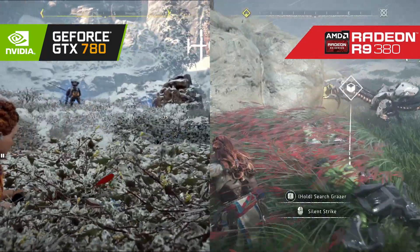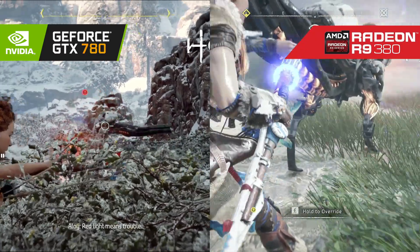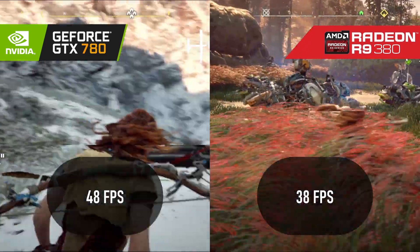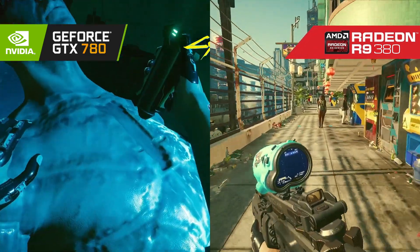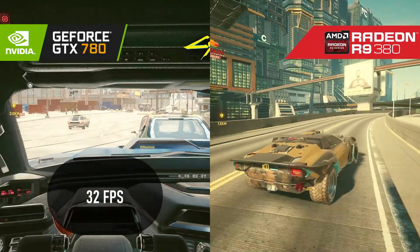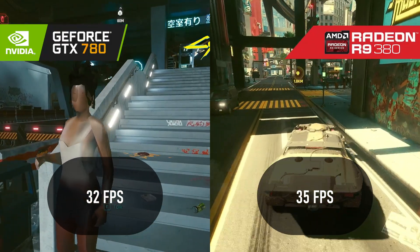Don't count out Kepler just yet. Although Horizon Zero Dawn exhibits yet another graphical glitch, this time looking like the result of a bad overclock, in pure FPS the 780 dominates here — the 380 lost by over 25%. This fight can go either way, folks. Cyberpunk 2077 goes to AMD by a slim margin, about 10% in favor of the R9 380. This is one occasion where the VRAM advantage has come into its own.